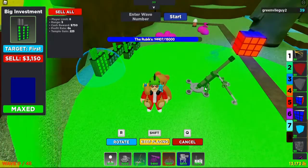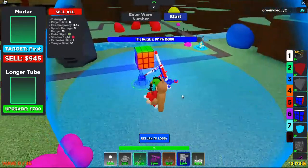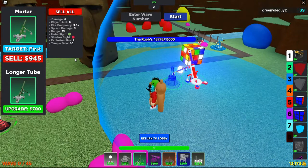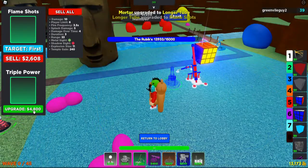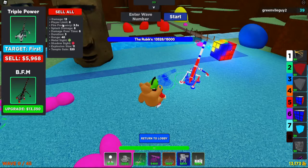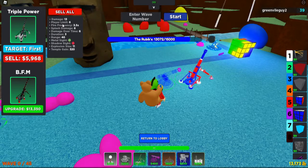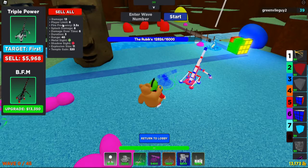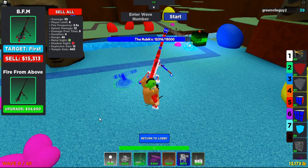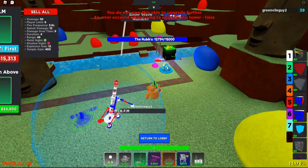The last and most expensive tower we're going to talk about is the Mortar — they just updated it today. The Mortar has a slow fire frequency but it does good damage and it can hit metal. As you upgrade it, it gets triple power per shot, and that's every single shot you fire. It's an expensive tower — they changed it a lot, it used to be much cheaper. As you can see, 30 damage per single shot — man, is it expensive.